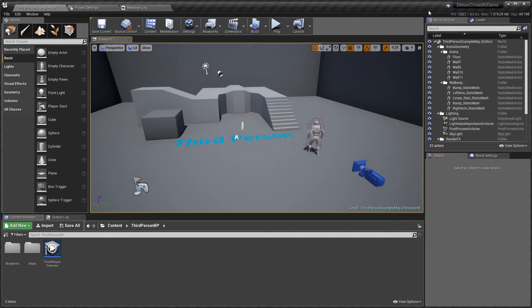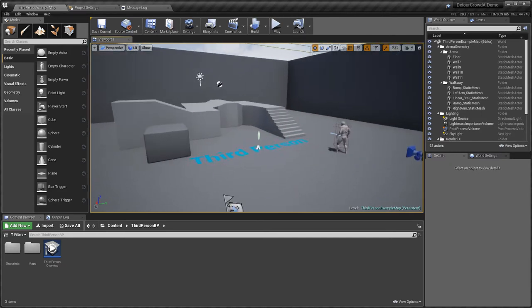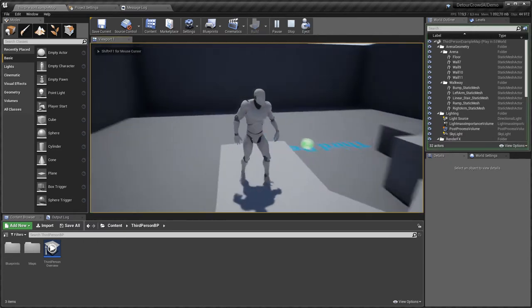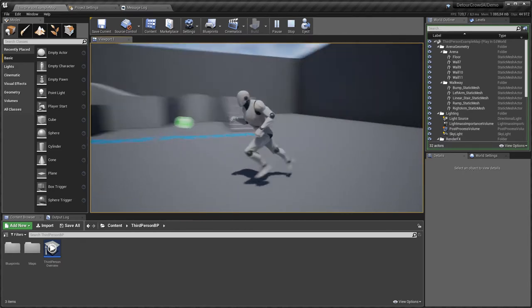For this project and tutorial I use the third person template by default, so as you can see I have the third person level with the third person mannequin, and basically that's it.